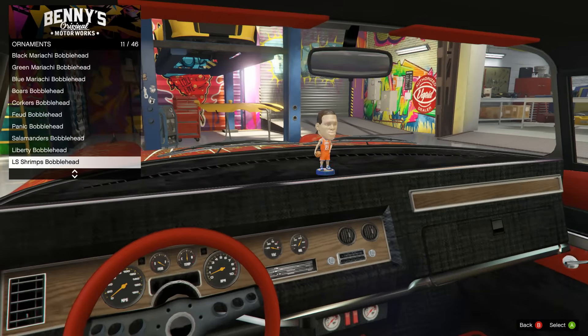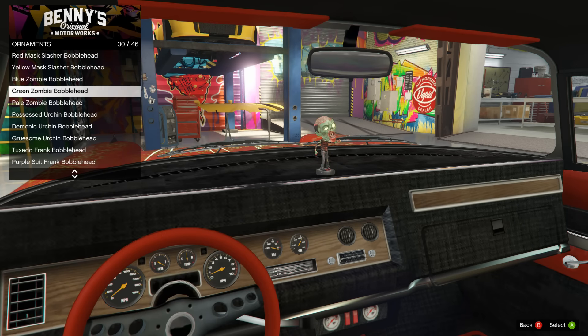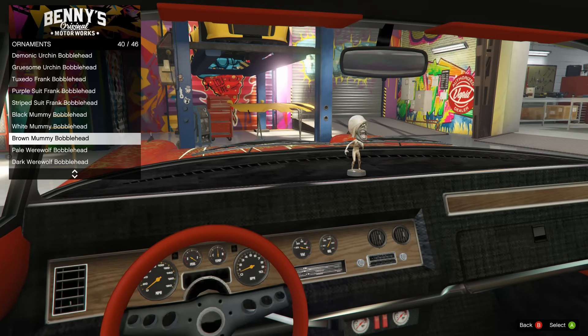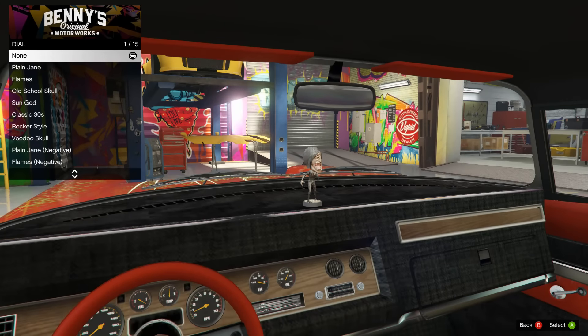Ornaments - I'm gonna throw my classic Grim Reaper on the front. Where is he? Oh my God, do they have more? They must, because it is way far down. You know what, I'm gonna choose one of these other cool ones. Some of these are definitely new - there weren't these ones before. I'm gonna go with this zombie. We're gonna put the zombie on here - the black mummy. Sorry, it's not a zombie, it's a mummy. But it looks pretty much like a zombie. Anyway.